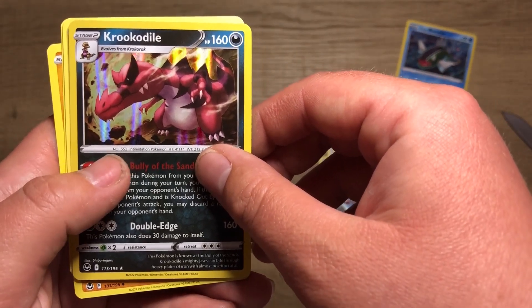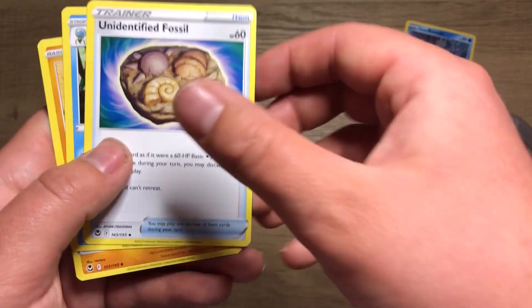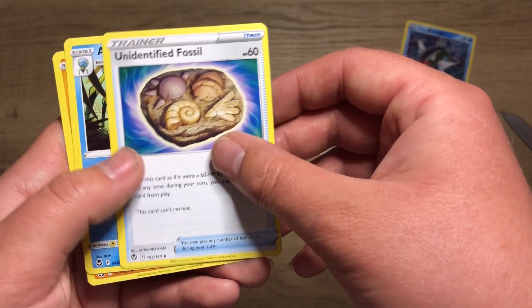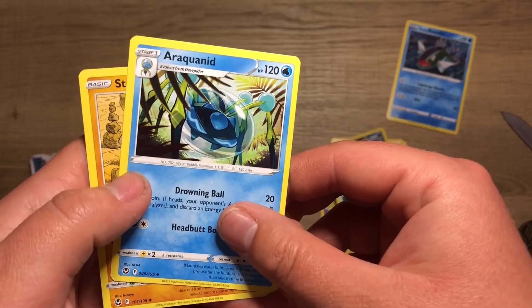Crick-a-dil... sure, yeah, okay. Fighting type. I never found a good anything to use with it — the fossil, I never found one of those.